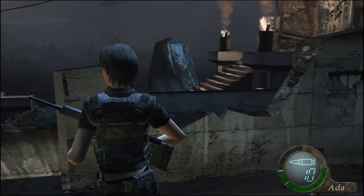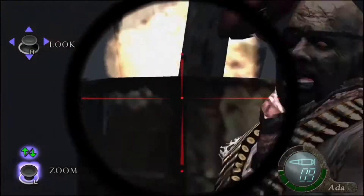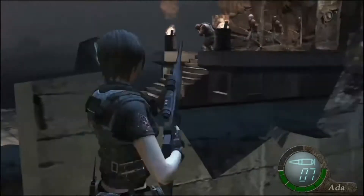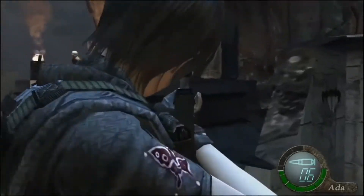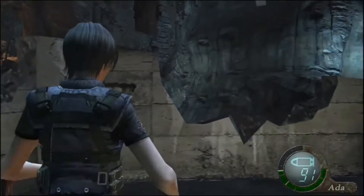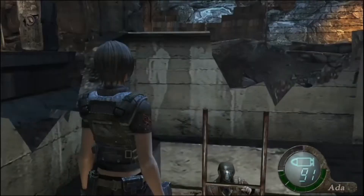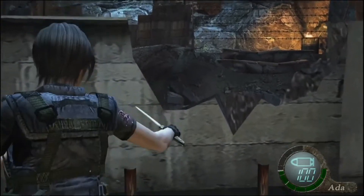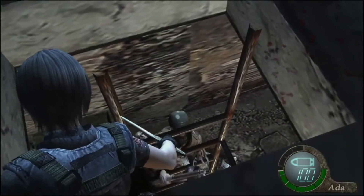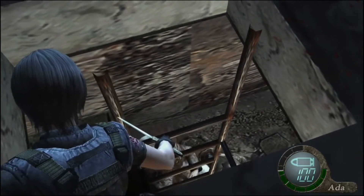Once you walk so far, a Gatling gun guy will spawn out of those doors along with a bunch of other enemies. We're just gonna snipe him in the head, and right after he recovers from the stun, just do that again. Keep an eye on the ladder to your right because enemies will start coming up. What I like to do is get all the enemies grouped up at the bottom of the ladder and then throw one big grenade. The Gatling guy drops a hand grenade but don't worry about it.